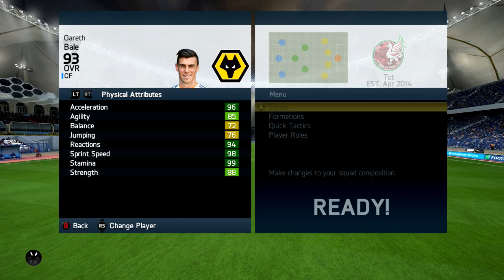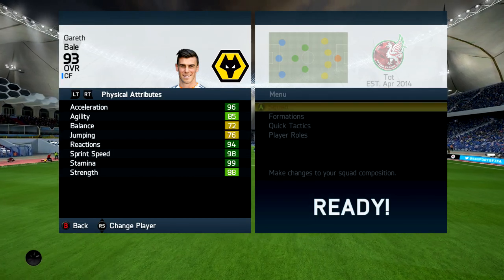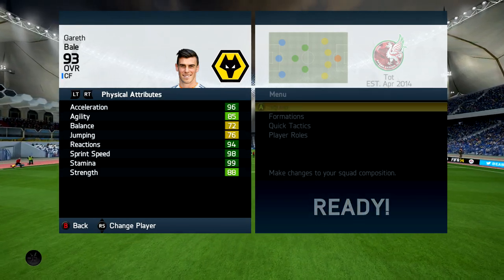If you guys are looking for a cheap, reliable place to get your coins, check out battleA.com. The link will be in the description and use the code ETANI to get 5% off.